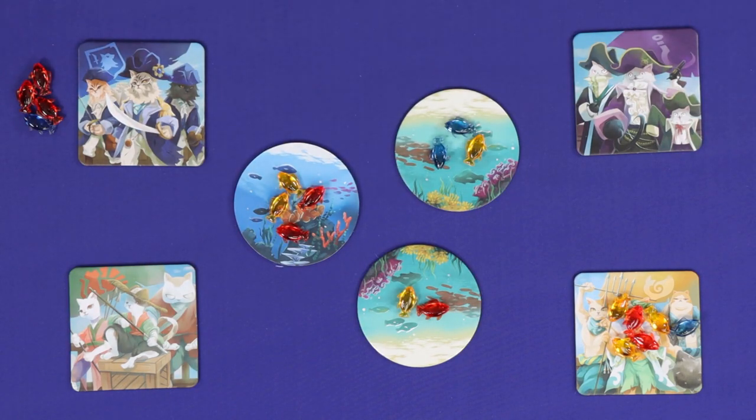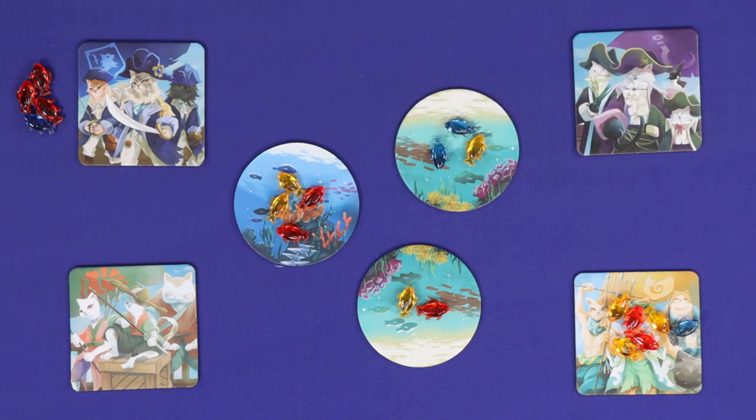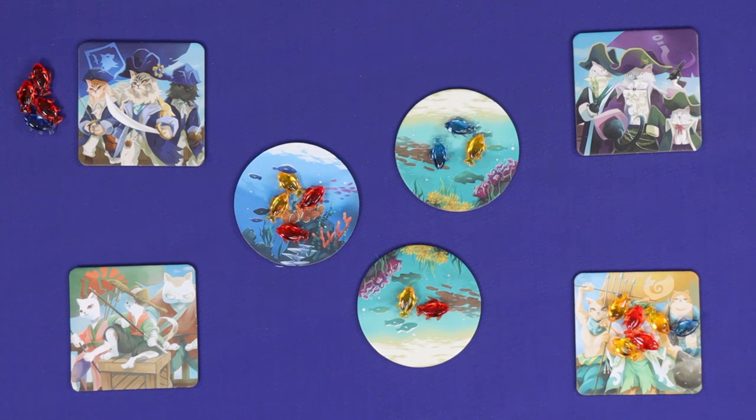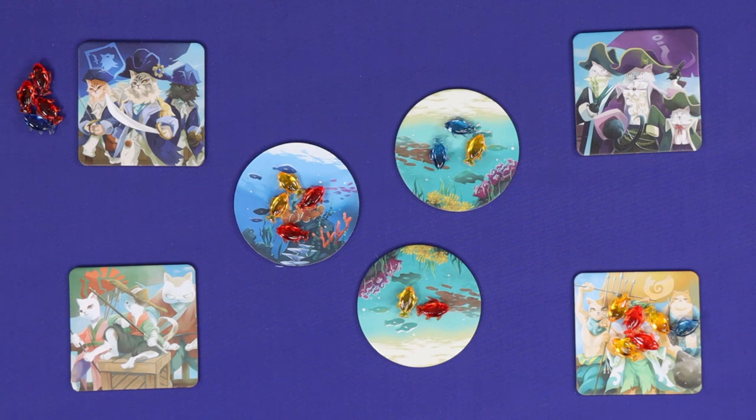Players may freely discuss what actions they plan to take on any given round. This could be especially important when somebody has a lot of fish to bank, or perhaps if the players want to make mutually beneficial deals if there are a couple of tiles which are both quite strong. However, players cannot make any direct trades of resources, and any agreements reached are non-binding once the fingers have been pointed.